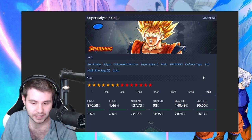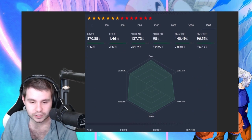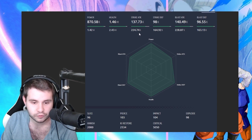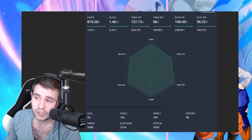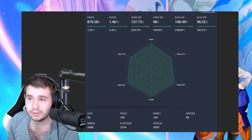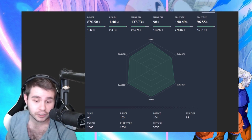Super Saiyan 2 Goku — so this is a defense type, my bad. Alright, so defensive unit, let's take a look at what it does. 2.43 million in terms of health roughly. We got Strike Attack at 224, Blast Attack at 228. And then we got 164 and 163 in terms of defense. That's actually pretty good for a free-to-play that is also not a Zenkai unit, getting close to some of the lower end defense units for Zenkais.